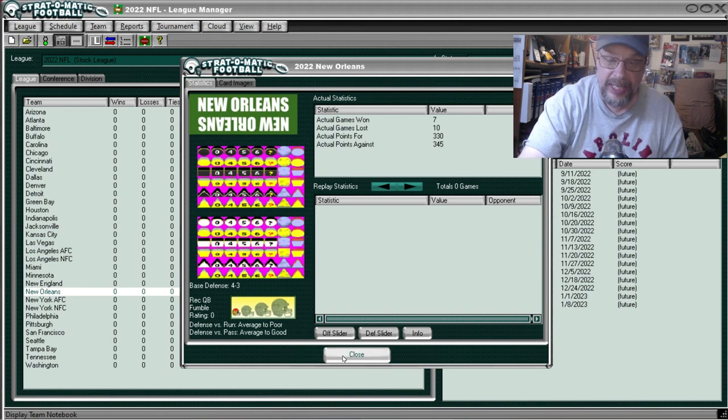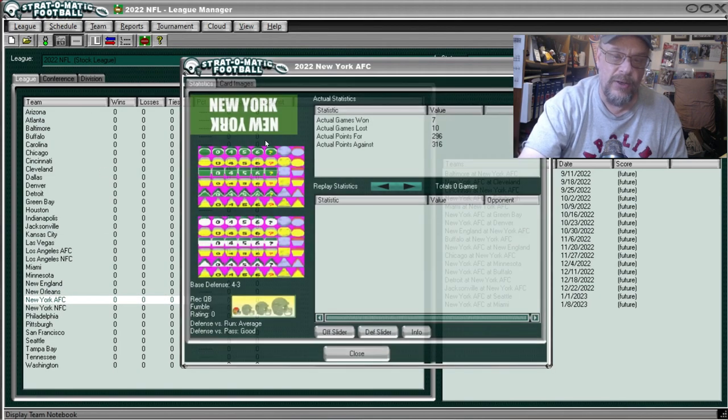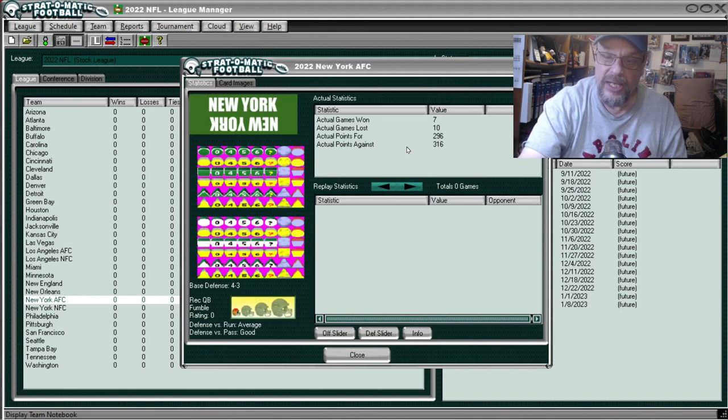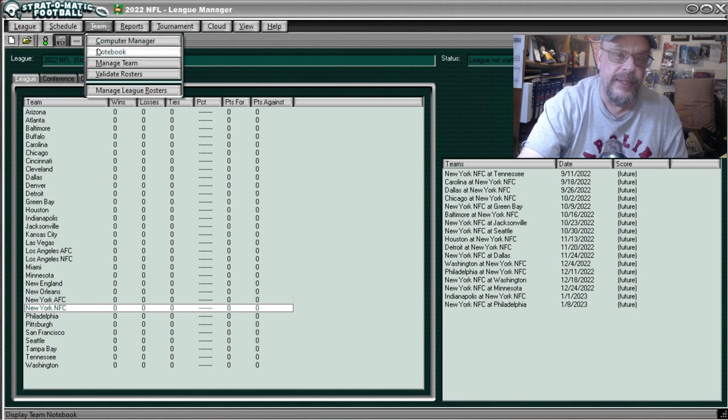That brings us to the Jets — I've got a good friend from college who's a big Jets fan, used to hang his Jets blanket on the dorm window. Anyway, they were 7 and 10, scored 296 points, allowed 316. Now they've got Aaron Rodgers so we'll see how that helps. They were average against the run and good against the pass defensively.